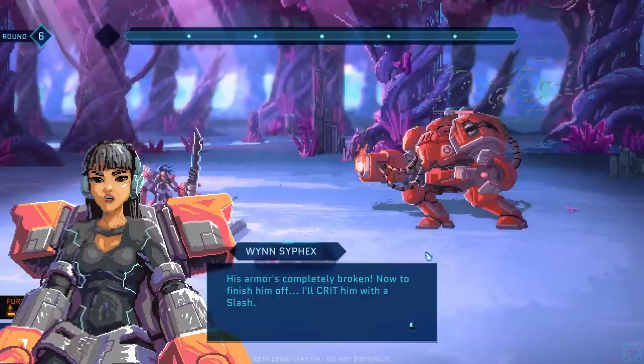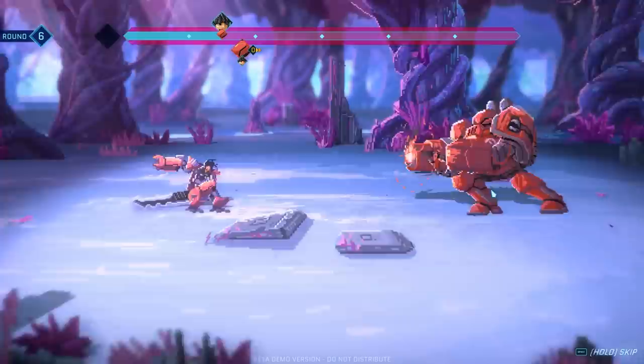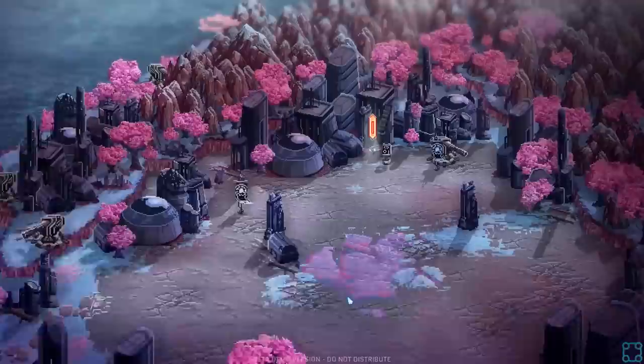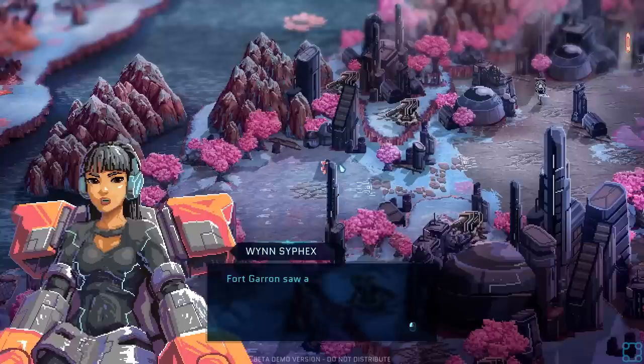It bothers me a little bit that she has an exosuit with seemingly no armor. His armor's completely broken. Now to finish him off, I'll crit with a slash. I'm looking forward to not doing this with the tutorial so I can properly learn — tutorials are kind of in one ear, out the other. I could use those guns right about now. I've got a trail of fighters right behind me.